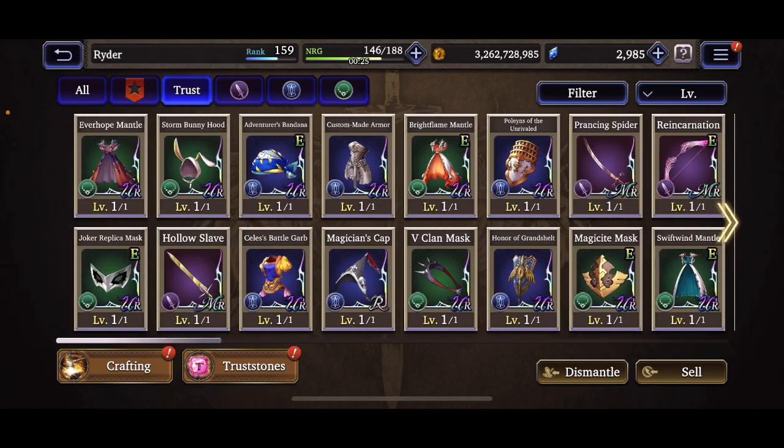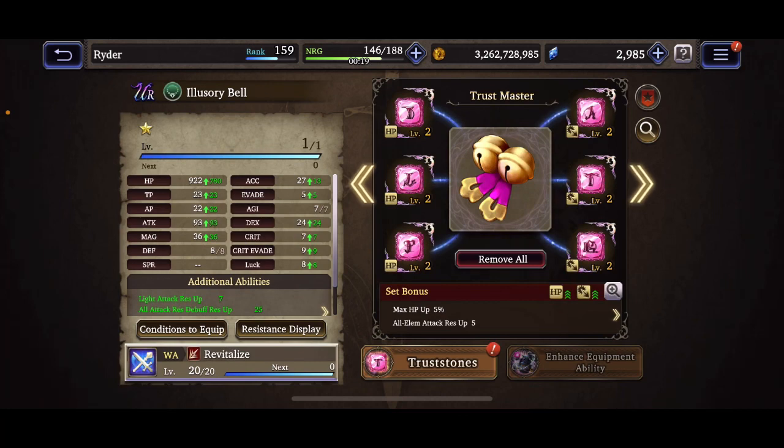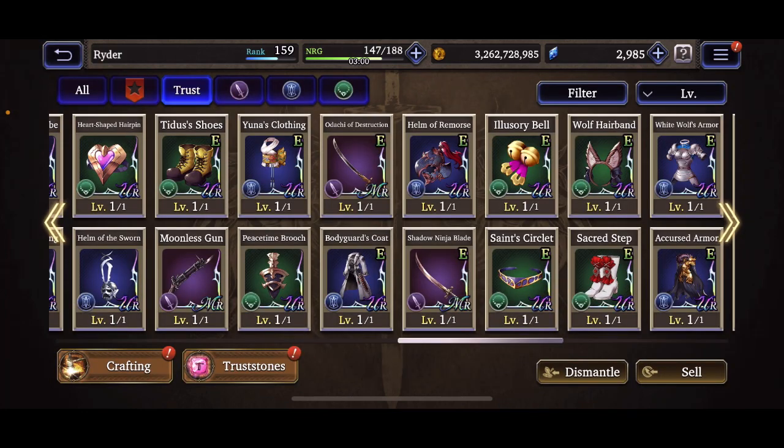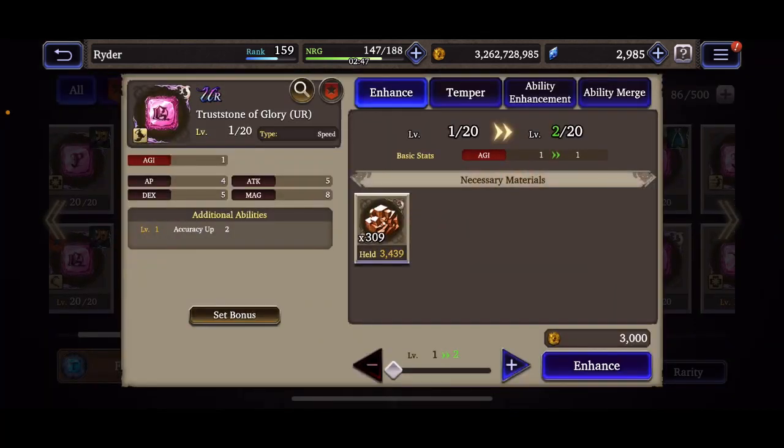Here's another TMR with a full set on both sides. On the I, L, P side I have HP, HP, HP, and on the right side I have Accuracy, Accuracy, Accuracy. The set bonuses are Max HP +5%, All Elemental Attack Resist +5, and Accuracy +15. Once you build the truss stones, if you just want the set bonuses and don't want to go deeper into passives, that's all you need to do.